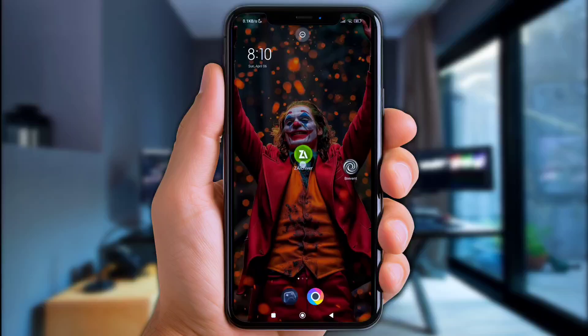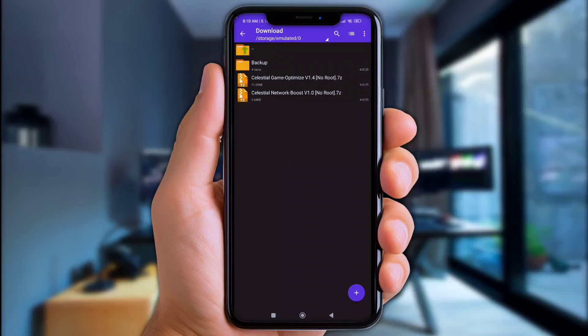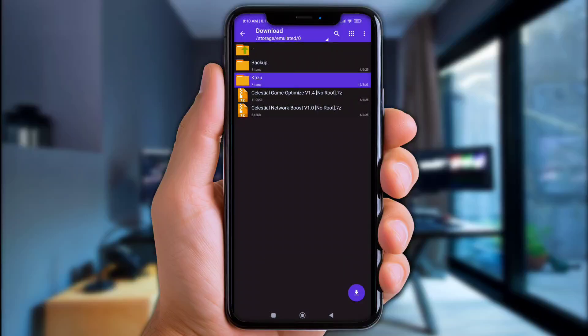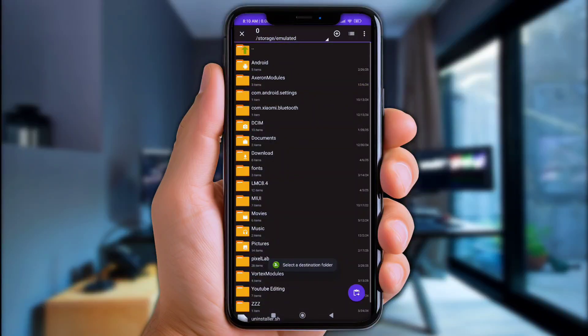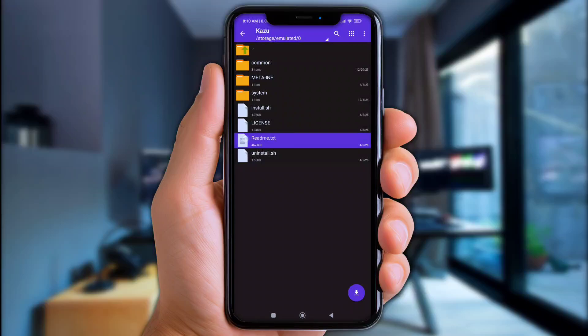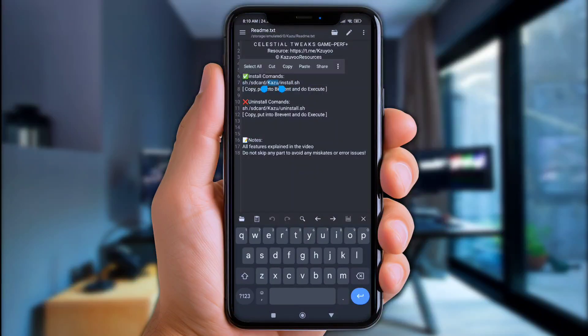So first of all, open Xarchiver. Go to the download folder. Click on Game OPT and extract it here. Then move the folder named Kazoo to internal storage. Now open the Kazoo folder and open the readme.txt file. Copy the install commands right there.